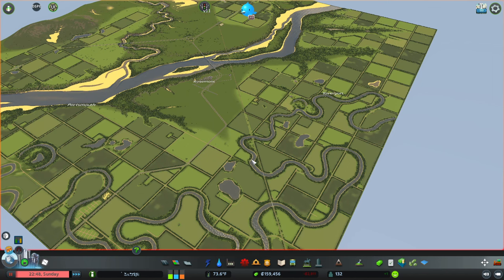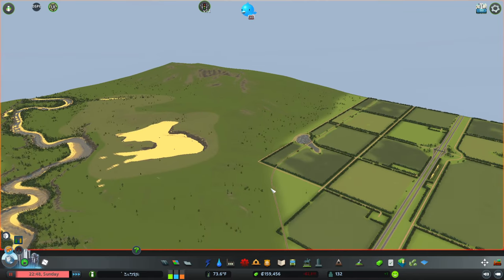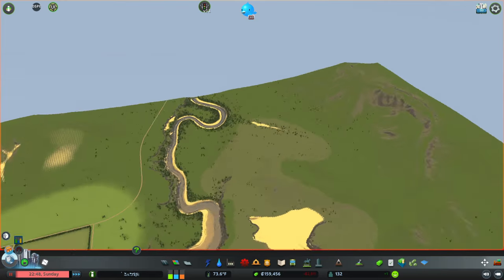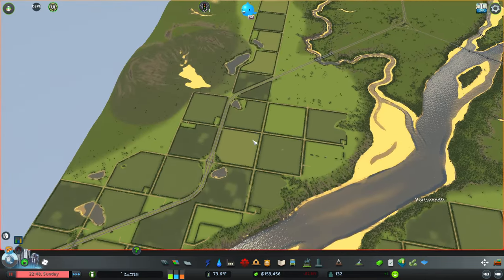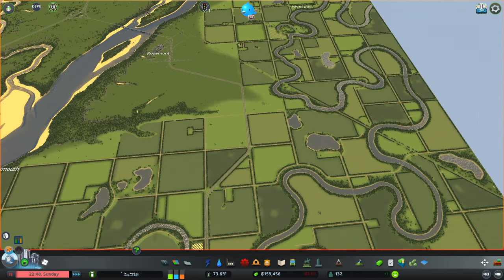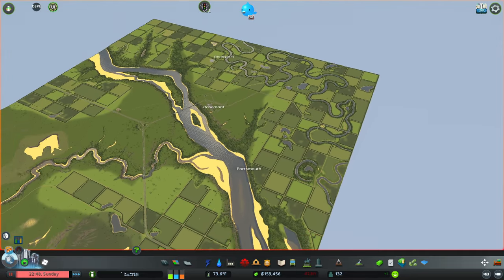We've got one railroad coming through — it runs almost literally straight across the map. We might have a second railroad... actually no, that's just a dirt road. So just the one railroad, but that'll definitely be expanding.